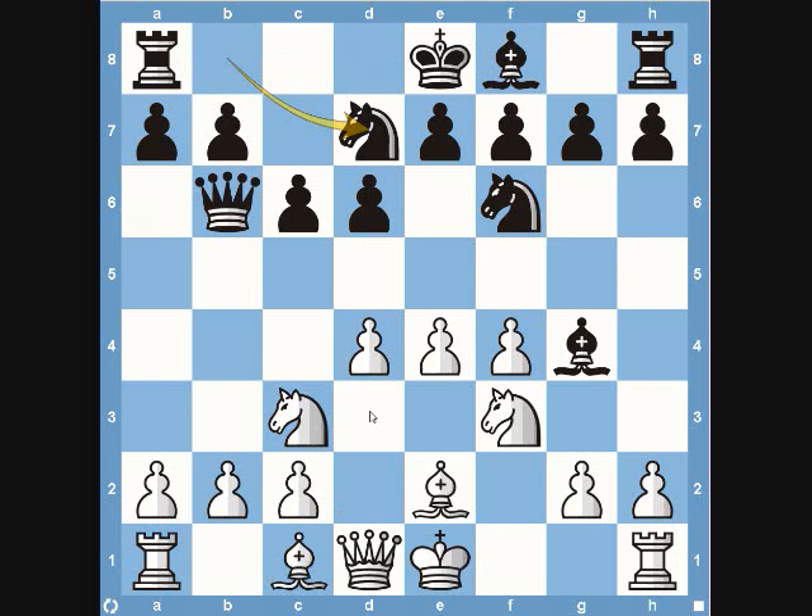White just has to develop one minor piece, castle, and he's completed development. He really has two options: castle kingside or start to push up the board. He doesn't want to move his minor pieces twice without a good reason, and h3 would break down the kingside defense. So his options are kingside castling or pawn to e5 — castling is a waiting move, e5 pushes the action aggressively. As you can imagine, Tal plays pawn to e5. Black's knight on f6 is attacked, so black decides to move his knight, and then white castles kingside.